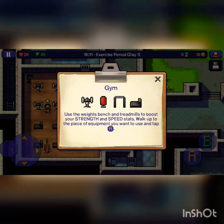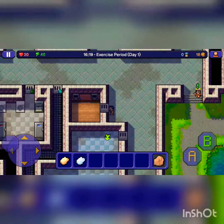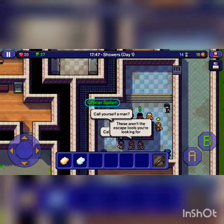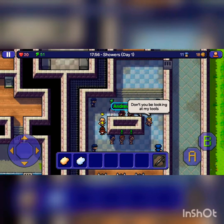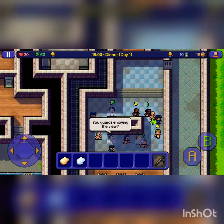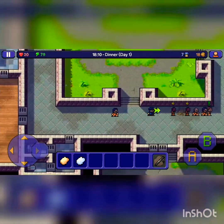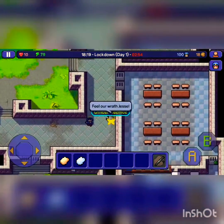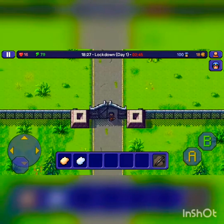I gotta go to exercise period. Now we go back to building our intelligence. Now all we need to do is get the purple key — might as well go get dinner stuff, or we can just beat up a cop on the way. Like this guy. There we go. Now we can leave. Apparently we didn't need the key. And we escaped on the first day.